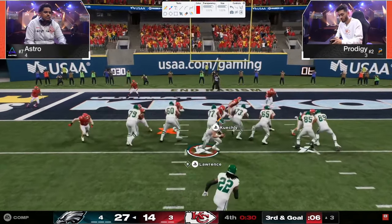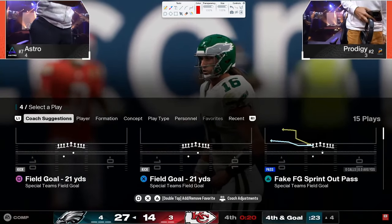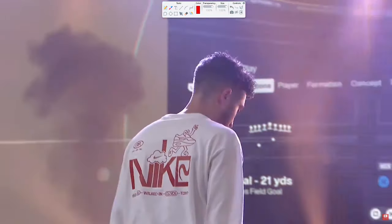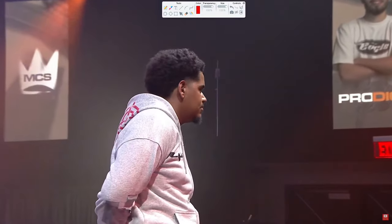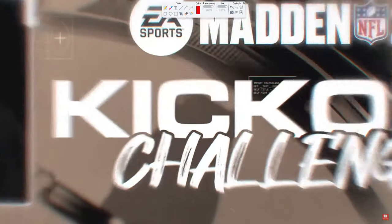GGs — that is how Astro defeated Prodigy. The main turn of the game was when Astro threw that pick and Prodigy threw it right back. A lot of takeaways here in terms of why trips struggles at the highest level: it's not able to beat the blitz well, and it might not even be the formation — it might literally be the route combos these guys are putting on the field. Bunch has a lot more quick-developing stuff that takes advantage of seam streaks. Those are some tips and takeaways from this game, and Astro moves on to the next stage of the kickoff challenge.